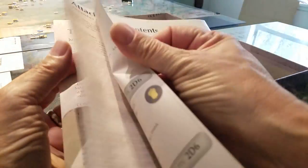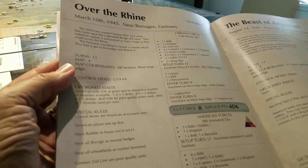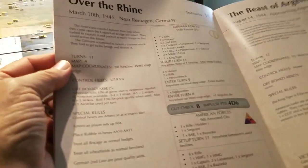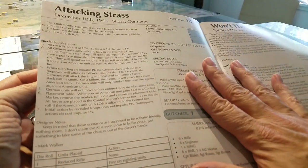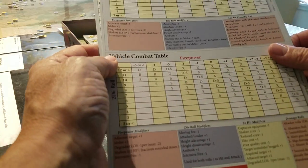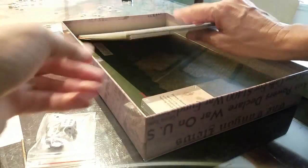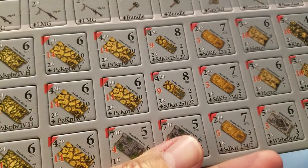There's a bunch of scenarios here - I think there might be some sort of campaign scenario or solitaire scenario. It looks like 16 scenarios for the base game, and these may well include some solo scenarios - I haven't dug into the detail yet. The charts include terrain charts, one infantry combat table, and one vehicle combat table.